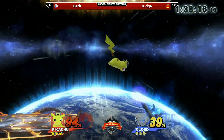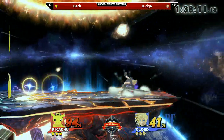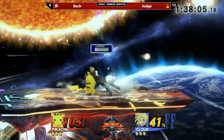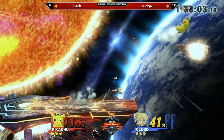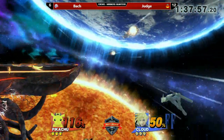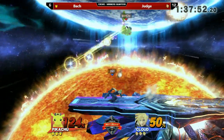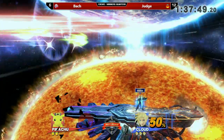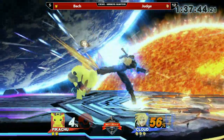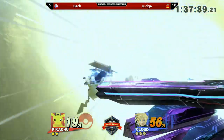Judge again with a pretty good start, already with a 50% lead. Nice bait from Bach over there — acting like he's going to come in with a nair, then pulling back and making Judge waste that Limit. That was pretty good, but Bach is still in a bad spot at the edge. Nice back throw getting some pressure away. But on those heavy-hitting areas — unfortunate quick attack without a way to cancel, suffering that end-lag. Judge was ready for that, just charging his down smash and ending that stock.